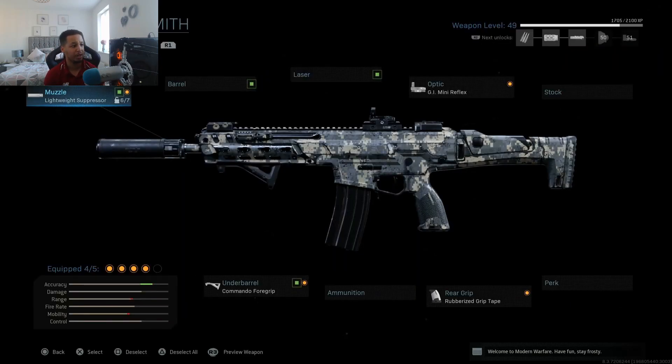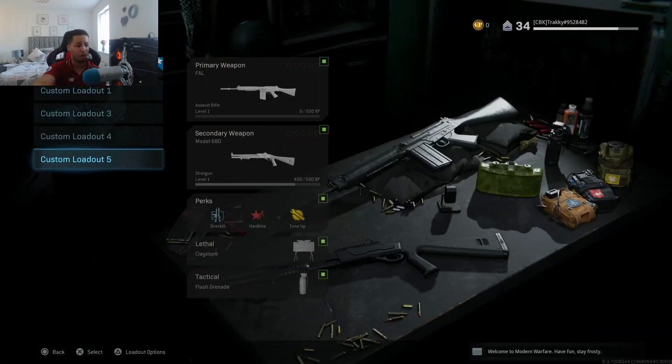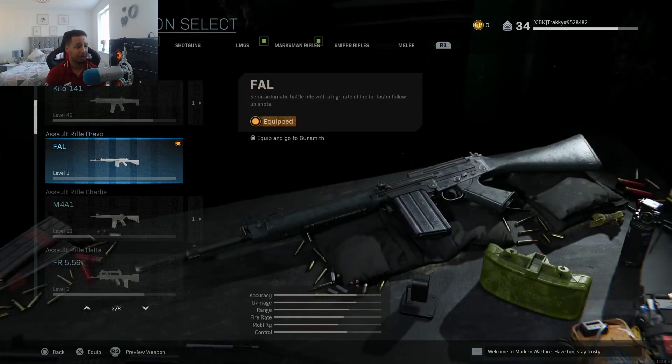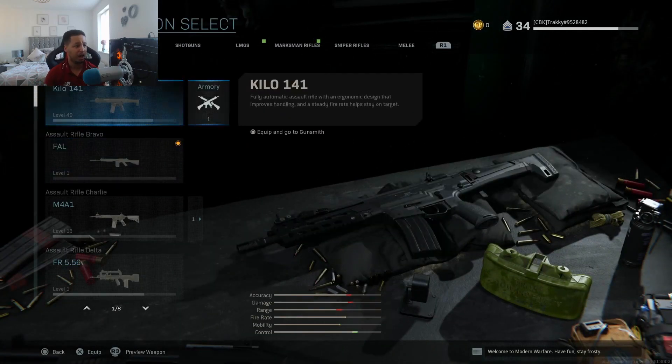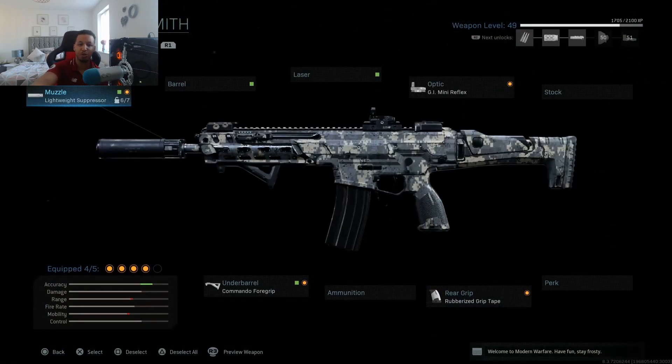Now every time you go into your armory — so if we go to a different class, loadout five say, and you wanted to use Overkill so you wanted a shotgun as well — we'll go to the Kilo, onto the armory section, and you'll see the preset we've just saved which is 'Track'. Now that particular class has all the attachments that we've just had.